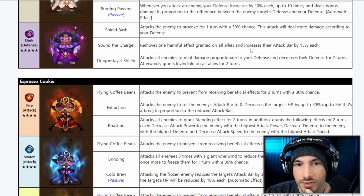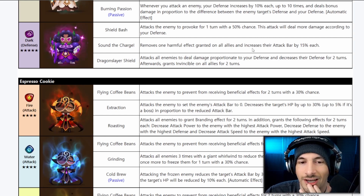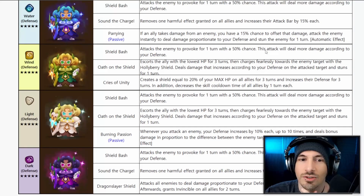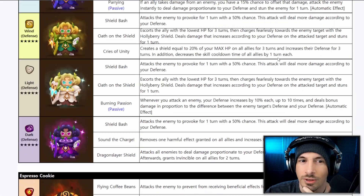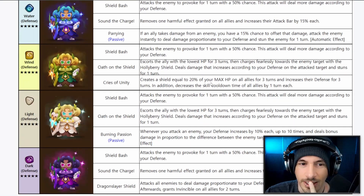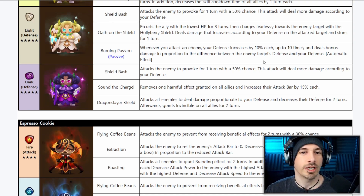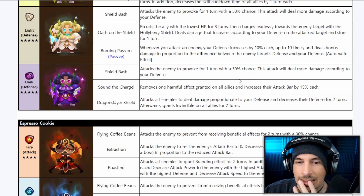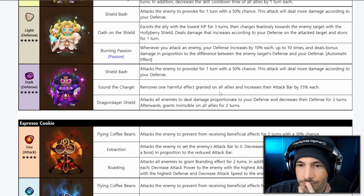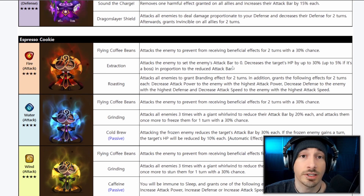The Dark Hollyberry has Dragon Slayer Shield: attacks all enemies, deals damage proportional to your defense, decreases their defense for two turns, then grants invincible to all allies for two turns. Some of these feel primed to get buffs in the future — the Fire one could be really fun. I think some will get activation rate buffs or similar adjustments.